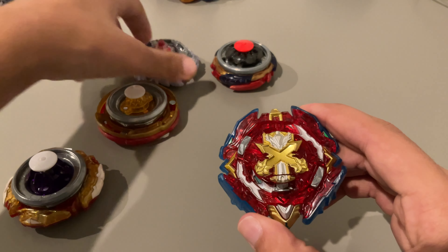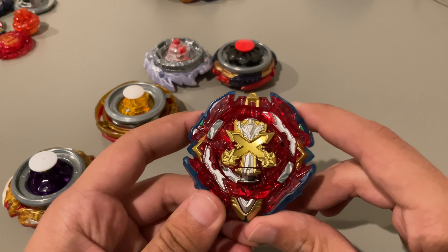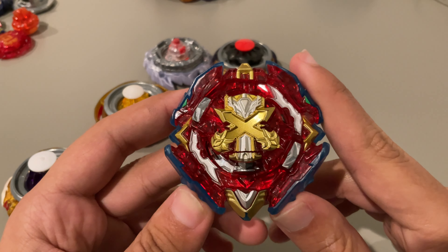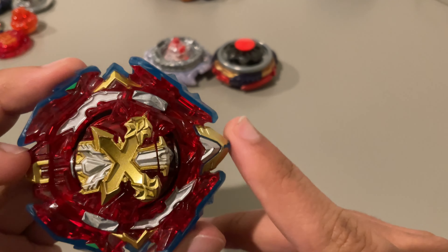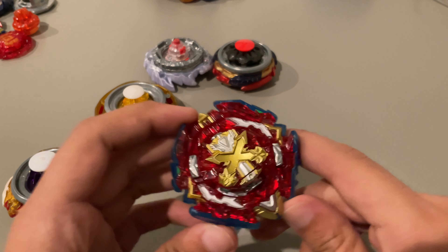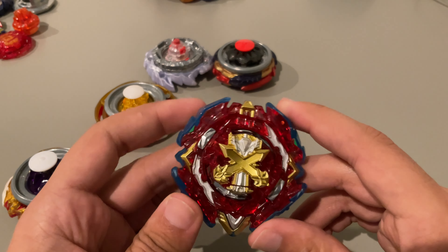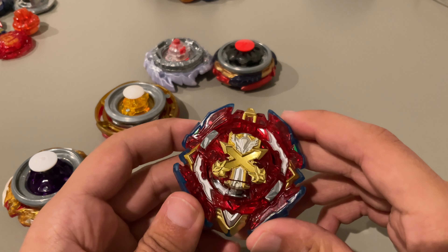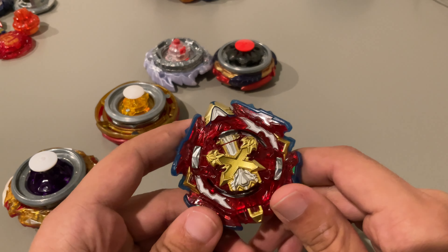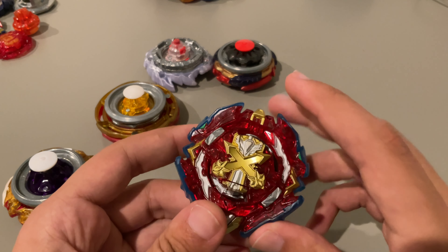Number four is Xiphoid Excalibur Spread Dash Quick Dash 1. This combo is at number four simply because it doesn't match up to something like Guilty — I just think it's not as good. Also, the Xiphoid blade, as you can see mine is already a little bit worn even though I recently got it a month or two ago. The idea is that it's very sharp, but it gets more worn down and as it wears down you decrease in recoil, but it's still very heavy with nice contact points.